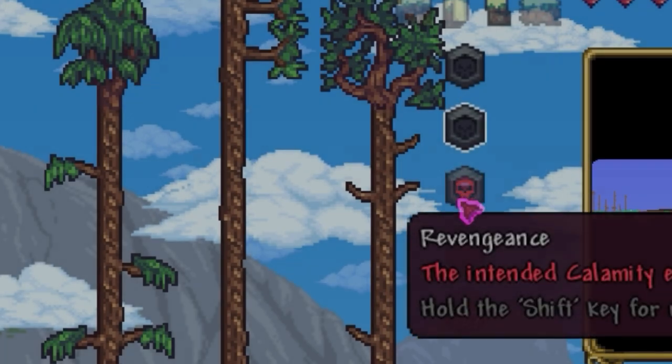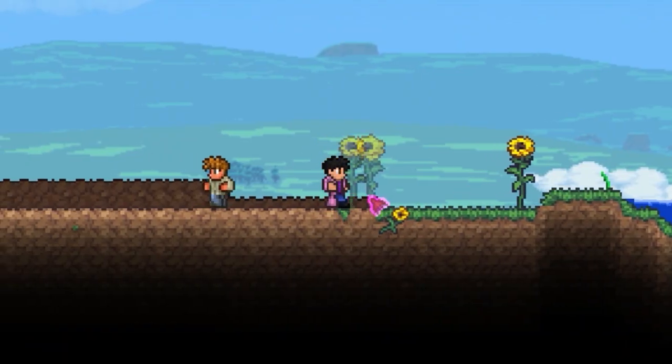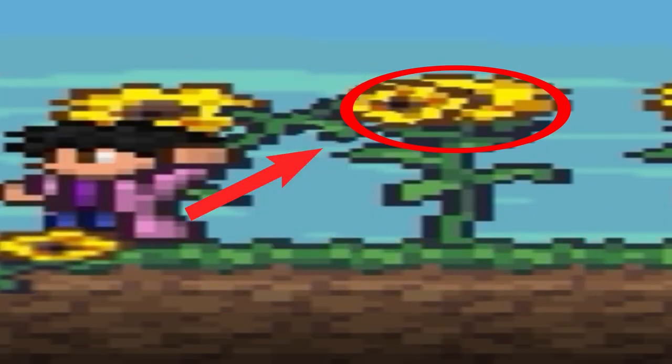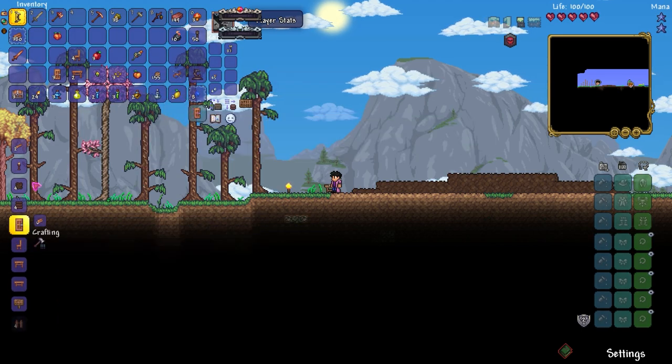I checked out some of the items the bag dropped and chopped down some trees, but I refused to plant them — hashtag team tree. I wanted flat land so I decided to clear out an area, but I forgot to do one small thing. After I cleared out some space I ended up struggling with some flowers.